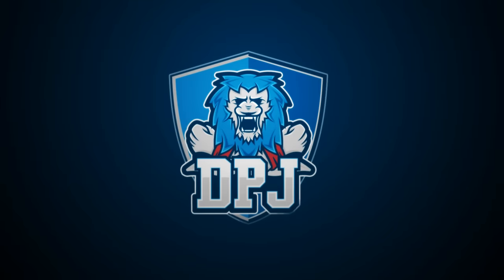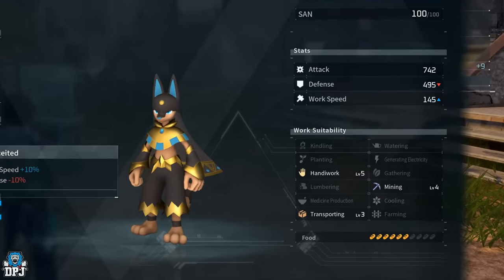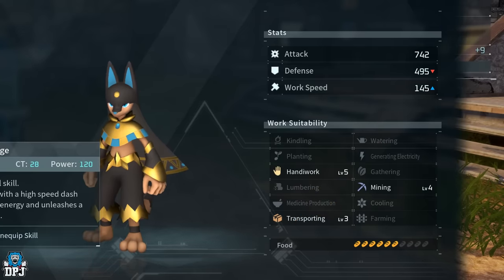In this Palworld video, I'm going to showcase how you can get the best powers in the game in regards to that work suitability trait. I don't mean level 4s either — I mean level 5s. Yes, you heard this right: level 5s in that work suitability trait, and these are above anything you can catch or even breed.